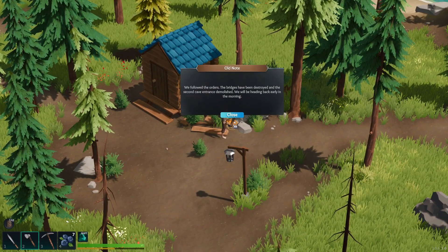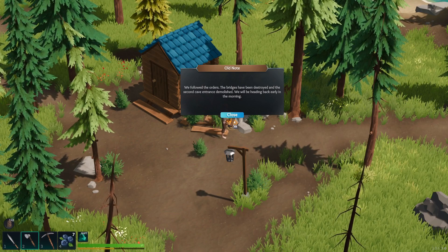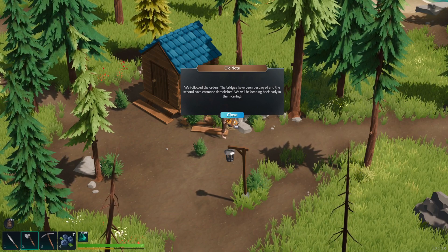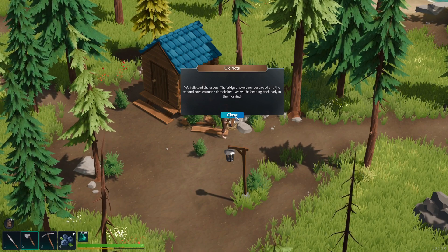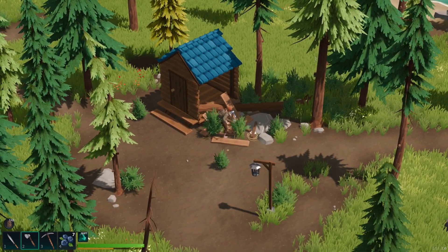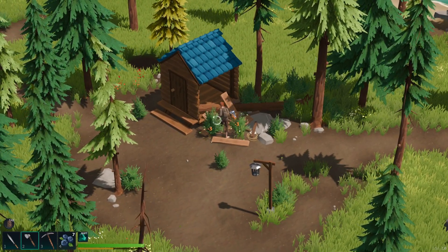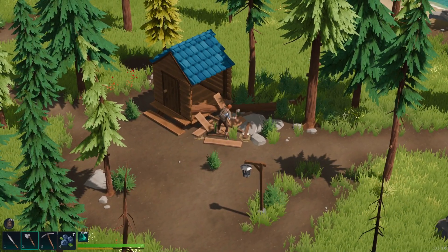Old note: 'We followed the orders. The bridges have been destroyed and the second cave entrance demolished. We'll be heading back early in the morning.' Why would you destroy the bridges and the second cave? So that's apparently some kind of mystery we're going to have to try to figure out.